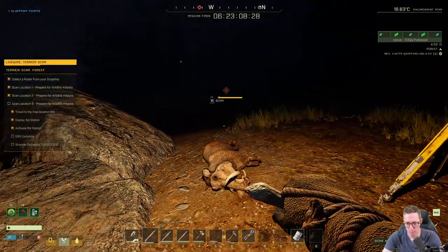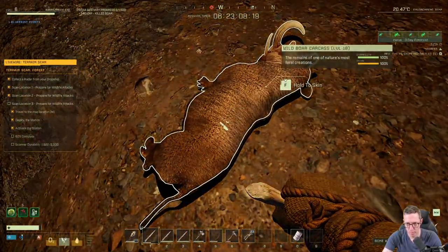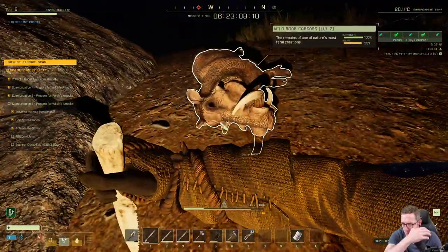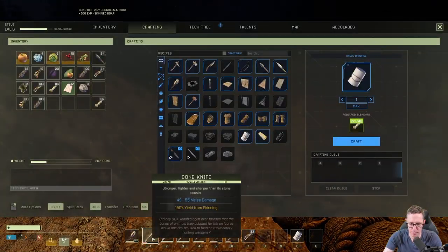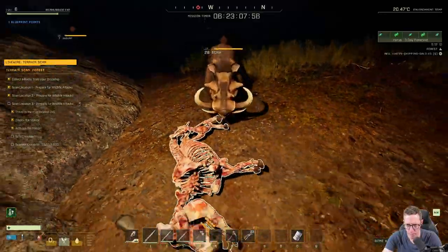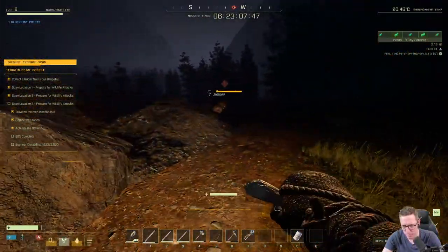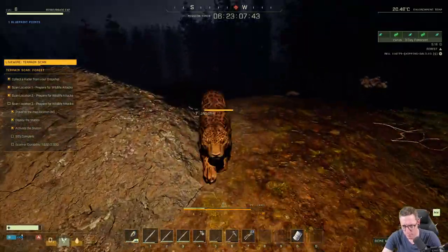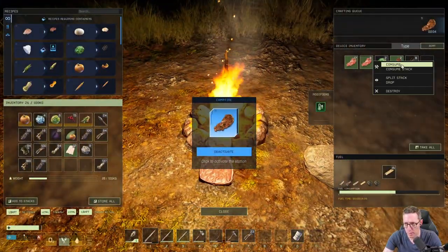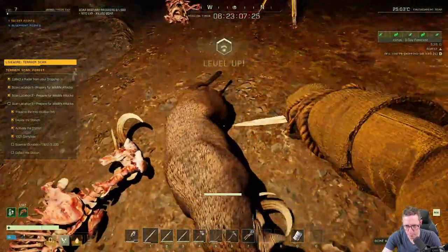We can wait here and once these boars come up, they'll target the radar and then they'll target us. I killed one. We can skin him while waiting. You'll hear them coming and also the music changes — so just listen out for the music. We've got two boars. He's dead. And there's the jaguar. The jaguar seems a little bit stuck. Easy to kill — very easy to kill. Eat some meat. And we've got one more to kill. There we go, job done — pick this up. And that's it.